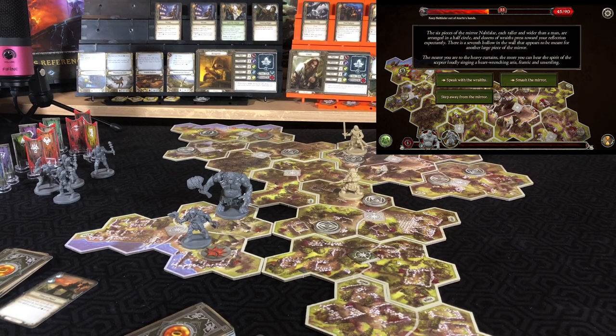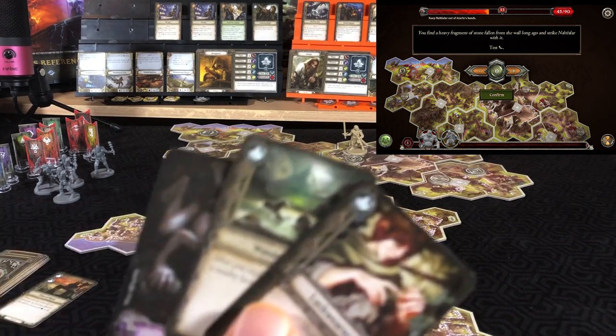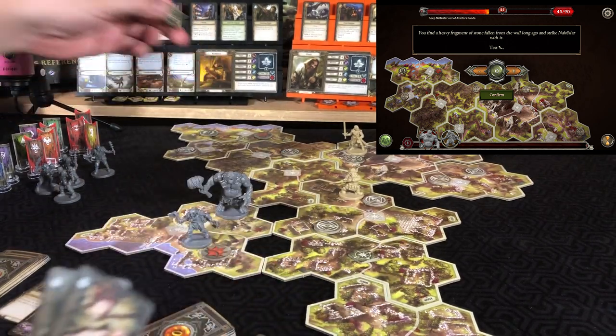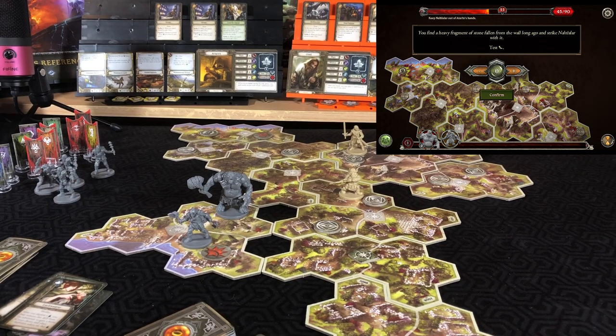Second action — we'll smash the mirror. 'Find a heavy fragment of stone fallen from the wall long ago and strike Nautilar with it. Testing our might.' He's been followed — we have one inspiration for one success and Undying Might for a second. 'You strike Nautilar repeatedly. Cracks spider-web outward and fragments rain onto the stone floor. The race back away from your reflection. Become determined. If you're already determined, gain an inspiration.' He's now determined.